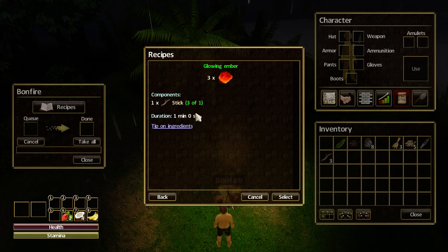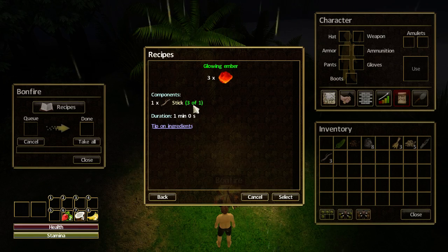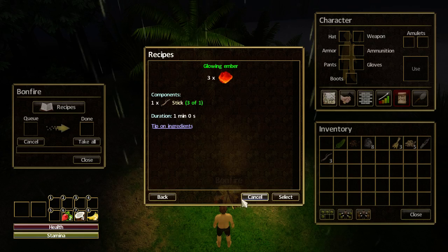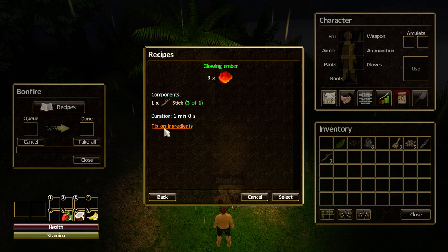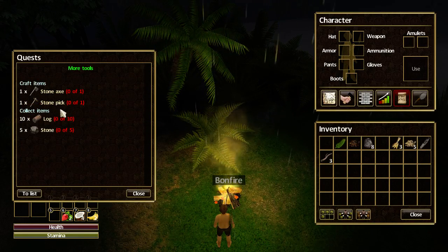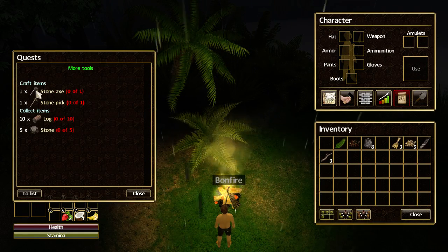We need to make nine glowing embers and we've only got three sticks, just enough but leaving us with none. I'm not sure how many sticks are on the ground, so I'm going to put the glowing ember quest on hold. The tools are more important right now — specifically the stone axe, which should be the first tool you make.